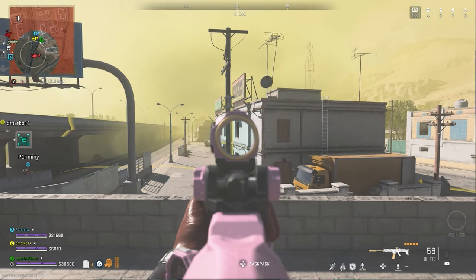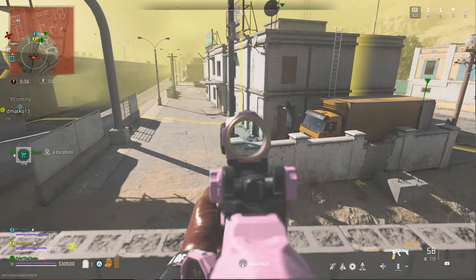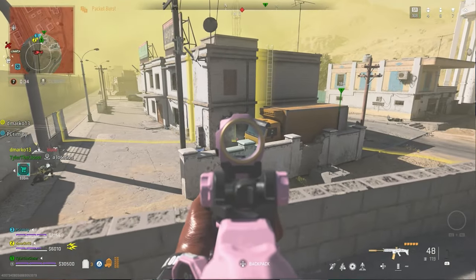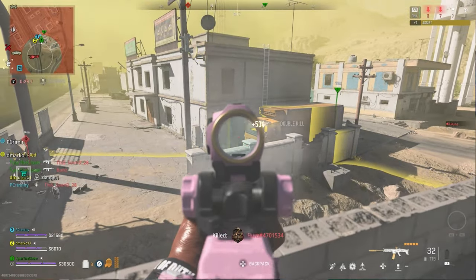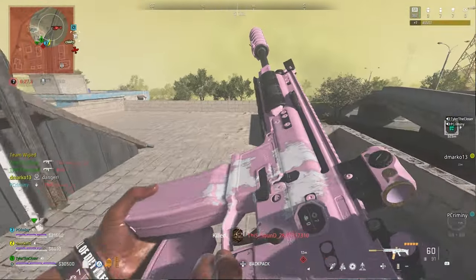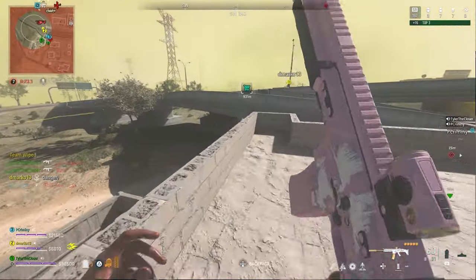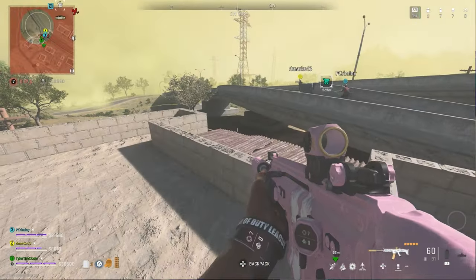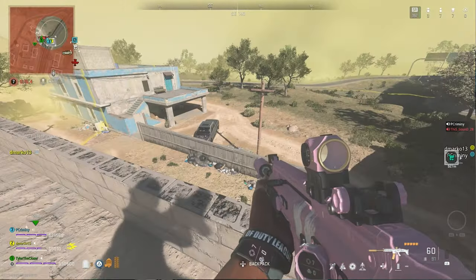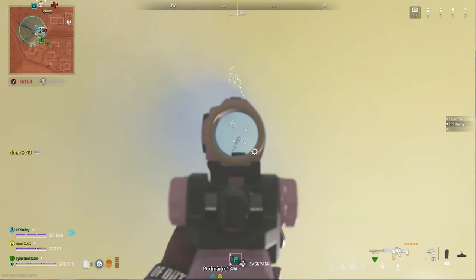Formerly known as the personal supply box from Fortune's Keep in Warzone 1, those were a major hit and everyone seemed to love them. When you open one of those boxes it drops your favorite loadout for you — so instead of saving up money or waiting for a loadout drop, you pick up your entire loadout and you're ready to go. Before the game you set up your favorite loadout and that specific loadout will drop out of every personal box for you.